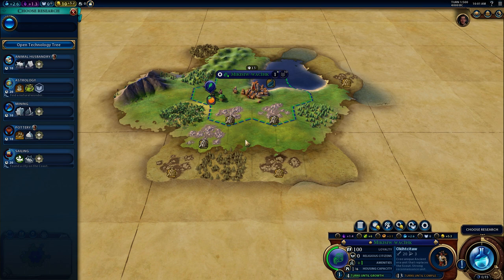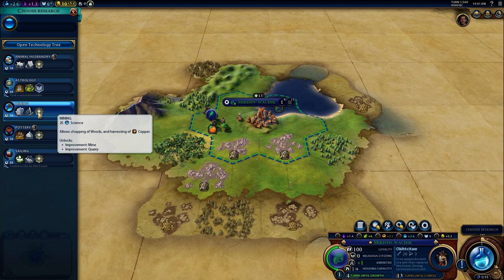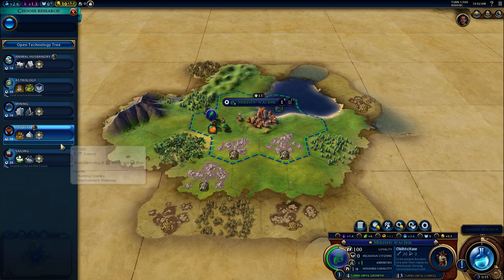This could be a good place for a Mekwap, though it's also a good place for an industrial zone — we could temporarily build a Mekwap here and then replace it with an industrial zone later on, since industrial zones get adjacency from quarries. I don't think I'm going to start with pottery though — I think I'm going to start with mining, because it gives us the ability to build quarries and that might be slightly more relevant. I suspect we'll go mining into pottery, and it won't matter much which order we go.